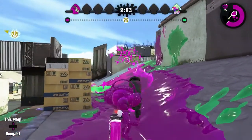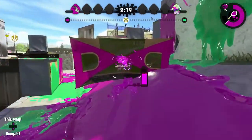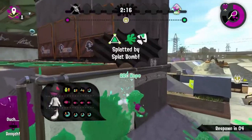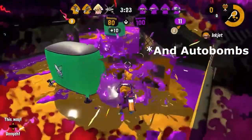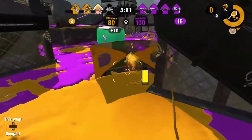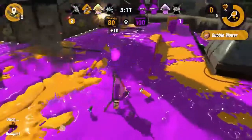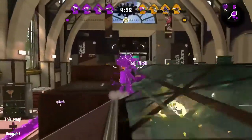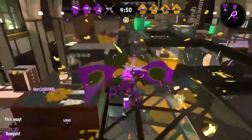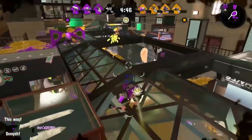Bombs will instantly detonate on either side of the brella shield, so enemies will often attempt to use that explosion to kill you. Be aware of enemies with splat, suction, or curling bomb subs, and make sure they don't catch you from behind. If you're following a launched shield, make sure you don't poke out in front of it, or you'll die to bombs there as well. Because enemies will target you with bombs, be careful about opening your shield when a teammate's in front of you, or you risk killing them.